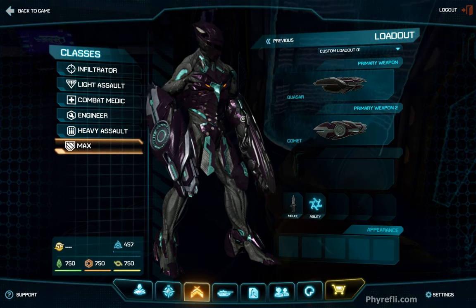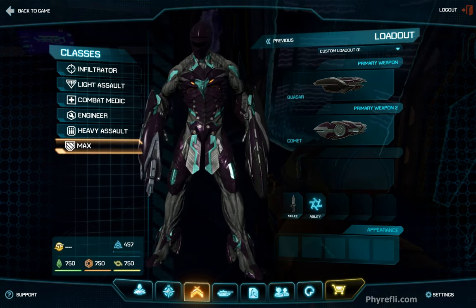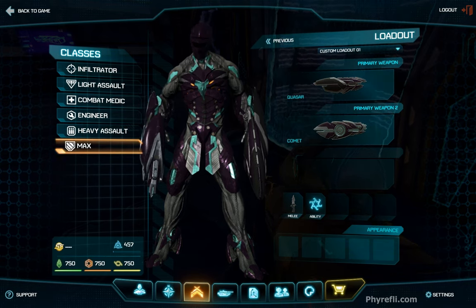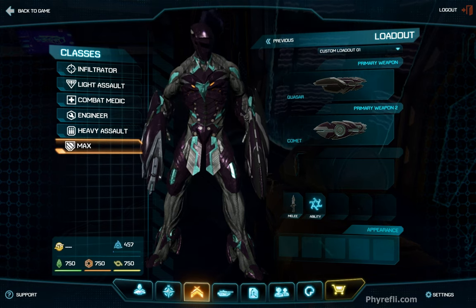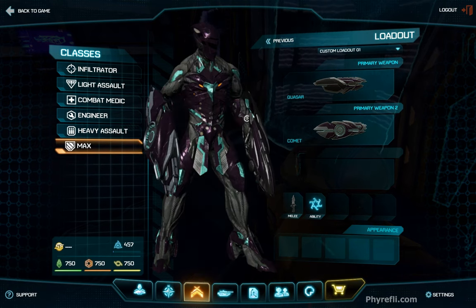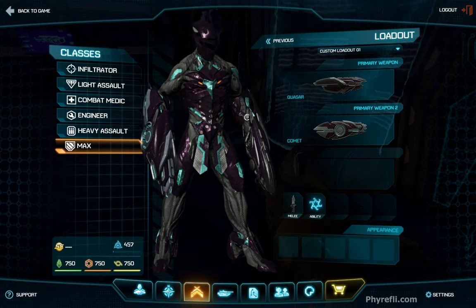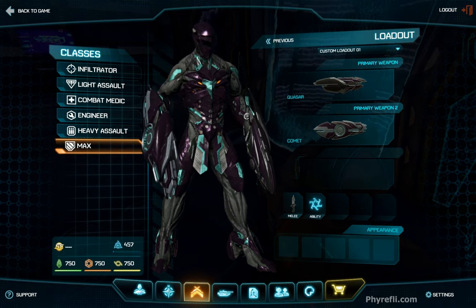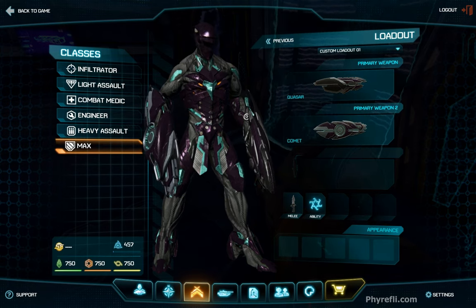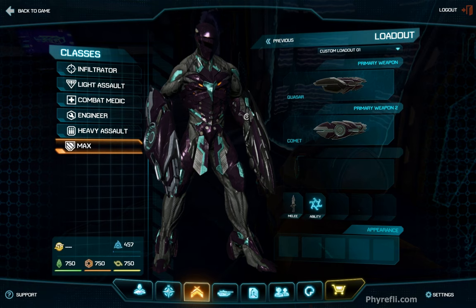The MAX has four different weapons: anti-infantry, anti-air, anti-vehicle, and a flamethrower. You can have one on each arm — left mouse button fires the left, right mouse button fires the right. Very effective at close range. The special ability of all MAXes is a sprint. The default key for special abilities is F — so for Infiltrator, F cloaks you; for Light Assault, Space activates the jet pack; for Heavy Assault, F turns on your shield; and for MAX, it makes you sprint.